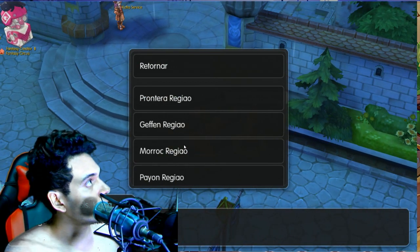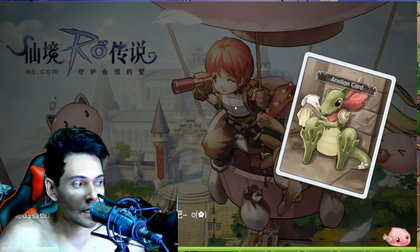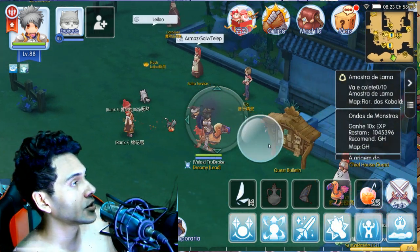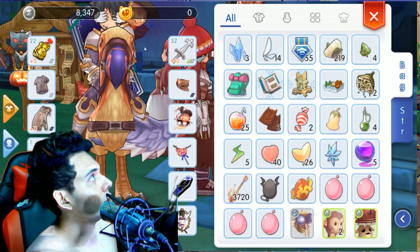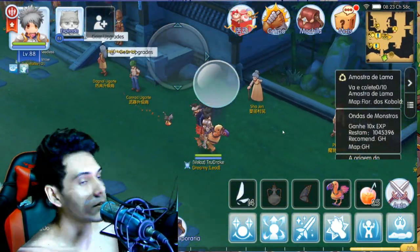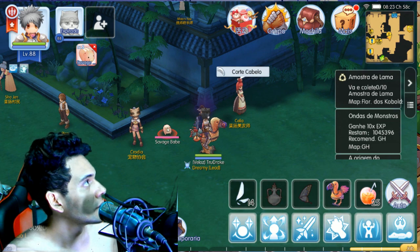We're going for a pet that I don't have yet — we're going to catch the Savage Baby. I need the Savage Baby in order to go into the mission and get some Archic Vouchers to upgrade my armor, as I stated in the last video. I want to get those for free, so instead of buying them, I'm already catching the baby here.